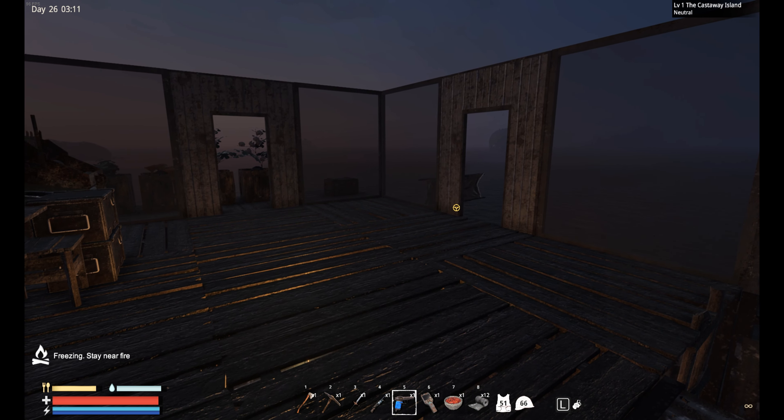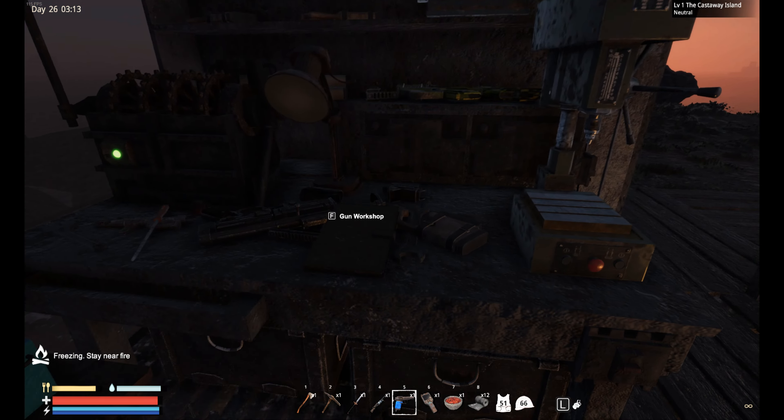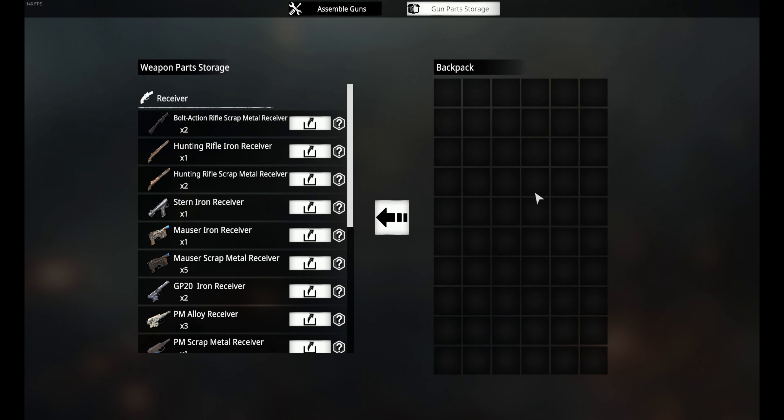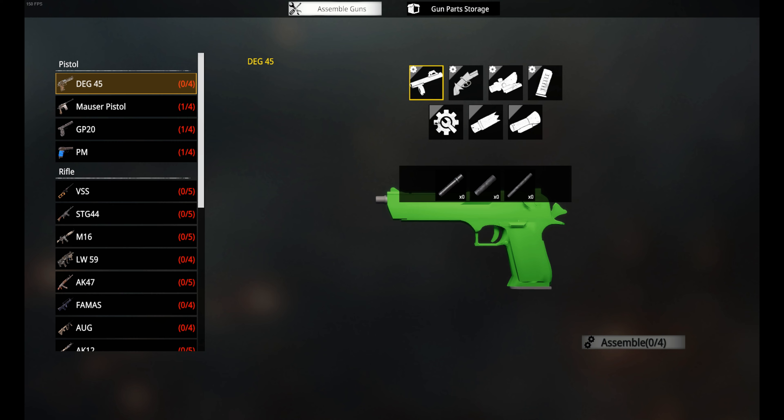I didn't know there were two settings on the lights — okay, whatever, this is new! Look at this. And if you have guns here, you can just swoop everything in.